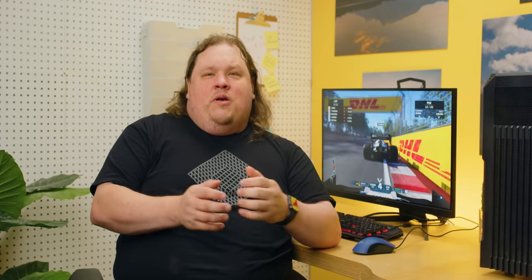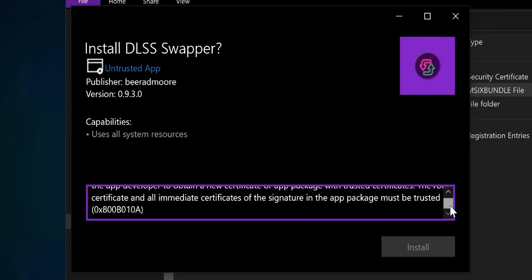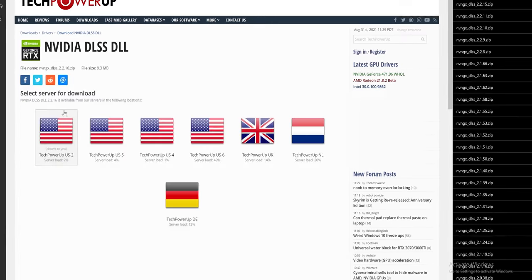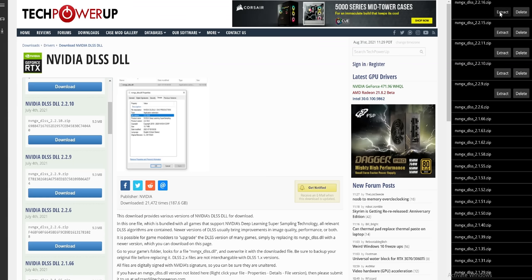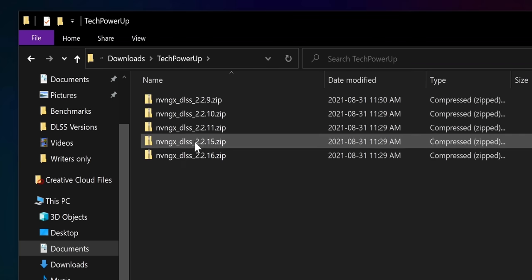We start off by installing DLSS Swapper. As a non-Windows Store Universal app, we need to import and trust Brad Moore's certificate before Windows will let us install it — one reason why UWP apps aren't very well liked. Brad has outlined all the steps you need to import it, so follow the instructions and double-click on the app to install it. Then download the DLSS files from Tech Power Up — try to spread out your downloads across multiple servers, and get only the latest and oldest versions of each major revision to start. Once downloaded, click extract, then optionally delete the downloaded files. You can find the extracted files inside your documents folder.